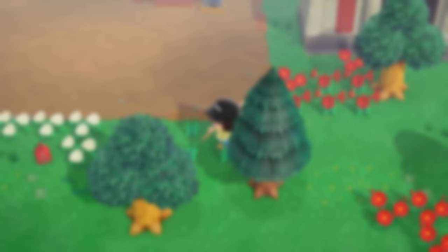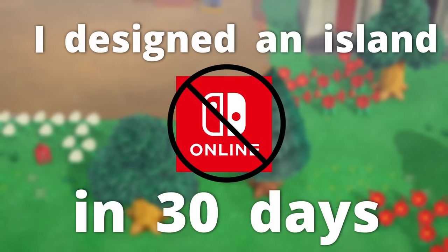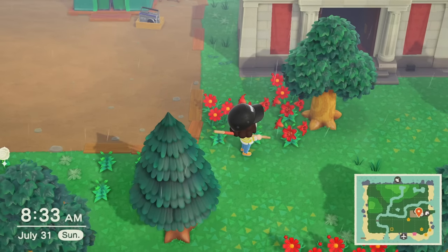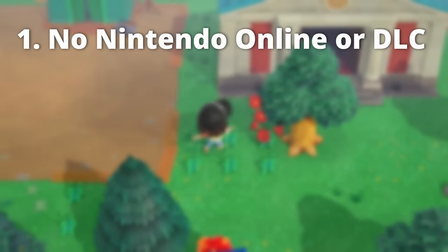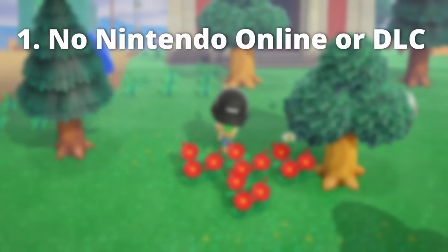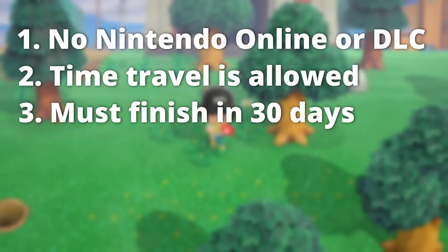Hello and welcome back to day two of designing an island in 30 days with no Nintendo Online. If this is the first episode you're watching, I highly recommend checking out the very first episode which goes into more detail about the challenge. I cannot use any features associated with a Nintendo Online subscription or the Happy Home Paradise DLC, but I am allowed to time travel, and I must finish in 30 IRL days.